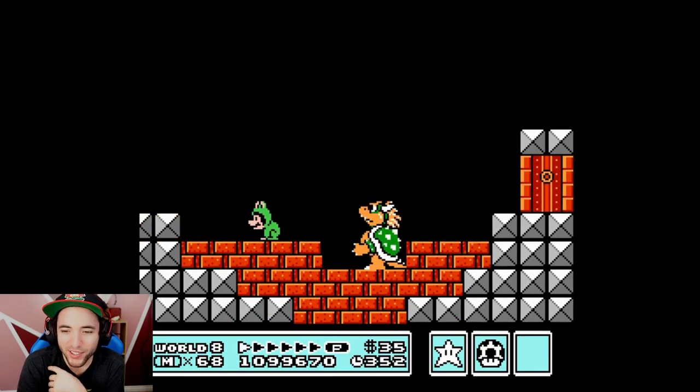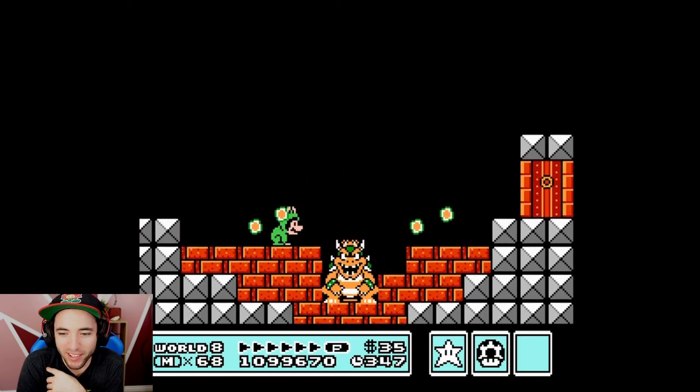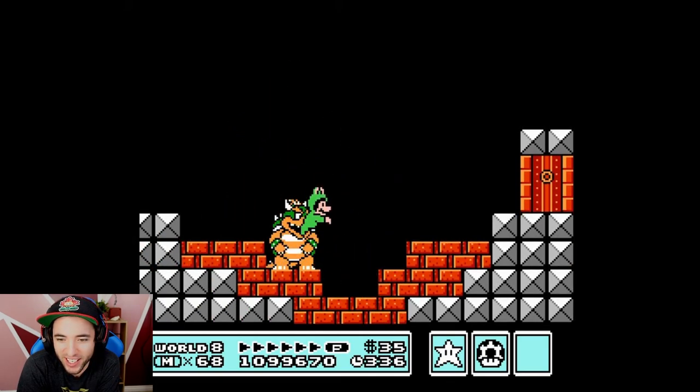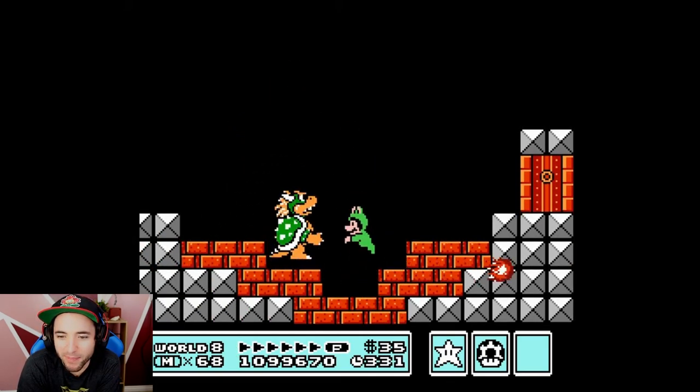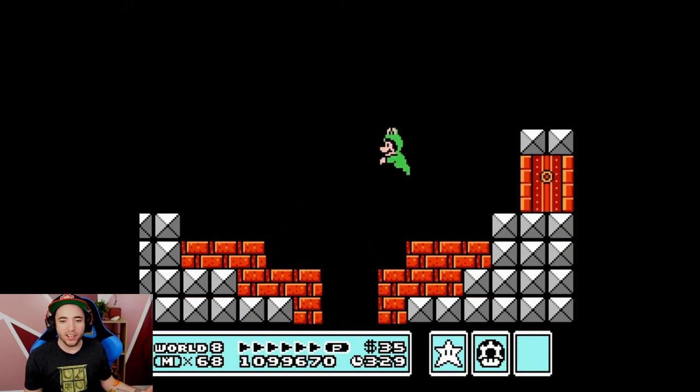You're just bullying Bowser so hard right now — you're just teasing him. Get dunked on, Bowser. Is Tompa going to draw the 8-bit peen? Oh, no he's not — you messed it up. Wait, one ball is always bigger than the other, right?